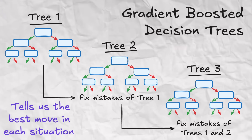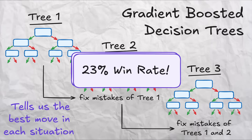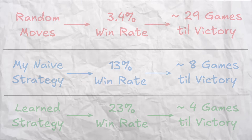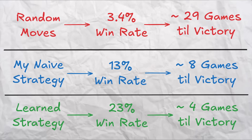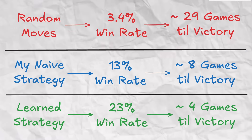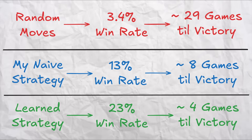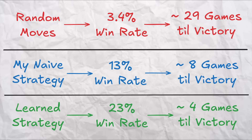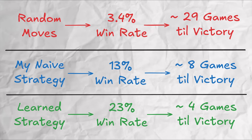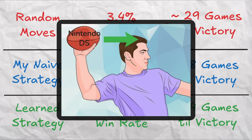Using this learned strategy, our win rate actually improves beyond the 13% from our naive strategy to 23%. To put these win rates into context: using the random strategy, you'd need to play on average 29 games before you win. Using the naive strategy, you'd need about 8 games before you win. And using the learned strategy, we would need to play just 4 games before we win. That is the difference between your DS going flying across the room and it staying nice and safe.